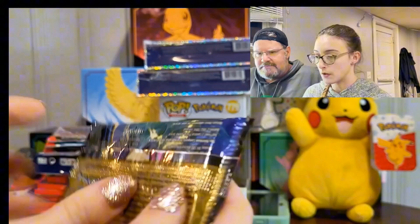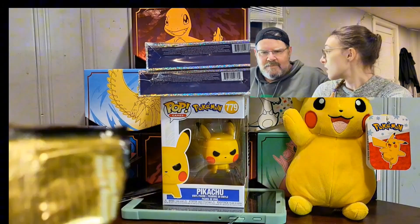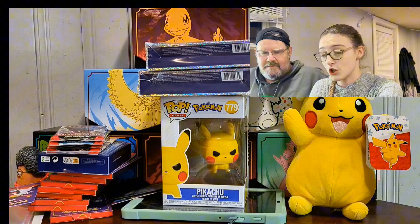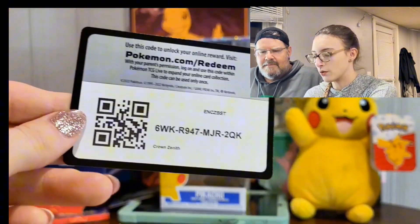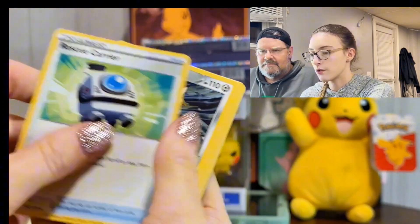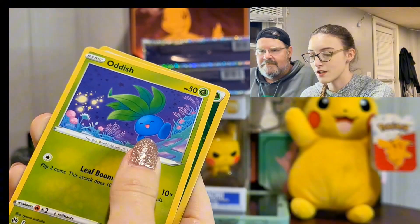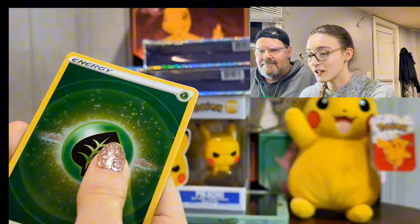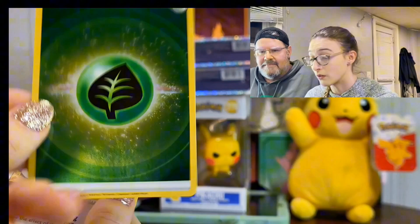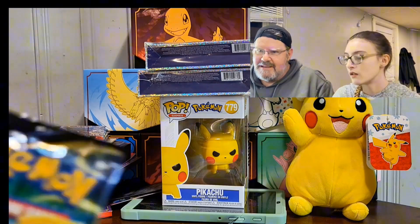I have two packs here to open — that was an entire box of mine and all we had gotten was a Radiant, which is odd for Crown Zenith because it usually has really good pulls. We have fire energy, Rescue Carrier, Sharpedo, Graveler, Ponyta, Murkrow, Pokéball, Corpish, Oddish, a reverse leaf energy — actually really cool, my favorite color — and a Farigiraf non-hollow.